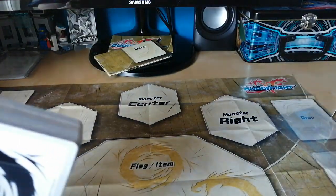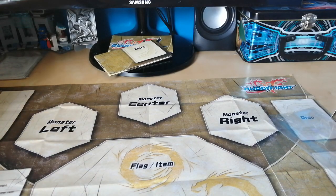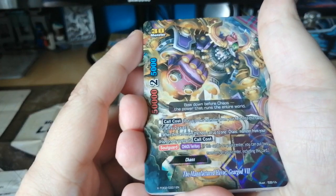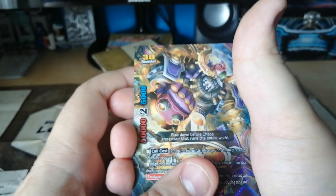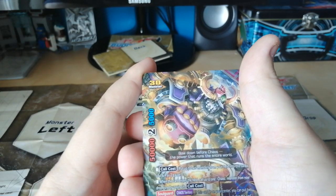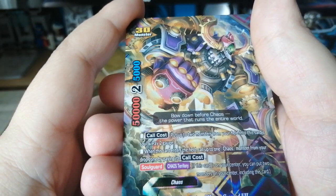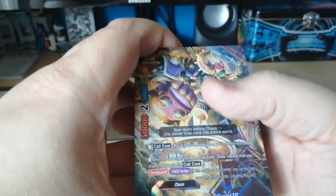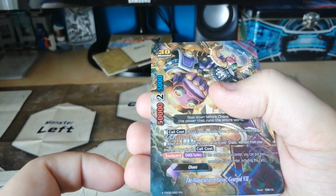Now, for the cards. This is a bunny monster. Monster size — five hundred power. You have soul guard and control takeover. This card is on your center; you can put two card monsters on your center including this card. The basic sword is by putting two monsters on your field into this card's sword and paying two gauges. That's a basic card.